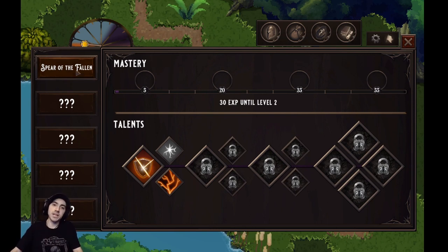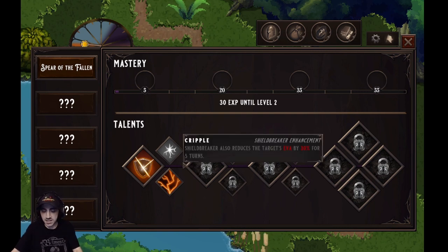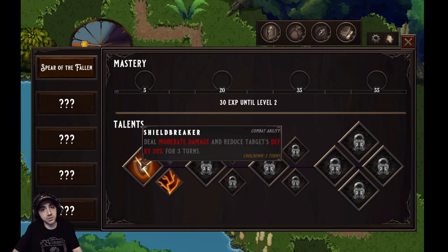The Spear of the Fallen — remember how we got experience for the spear at the end of the fight? That's how this works: your character doesn't level up, but your weapons do. You're leveling your weapons and your mastery, and as you level it you'll unlock new talents and abilities. There are five total weapon slots, which suggests multiple weapons. You can choose which one works for you, level it up, and your character should act quite differently in combat.